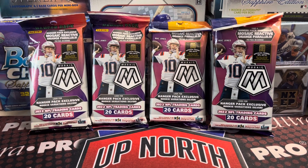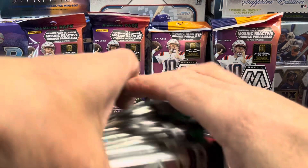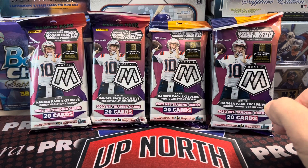Hey everyone, it's Unruh of the Collectors here. We're opening up some more 2022 Mosaic Football by Panini. We have retail packs here. This time we're doing a $90 challenge. So right around the $90 mark, you can get four of these hanger packs from Walmart for $22. You can buy them a little cheaper at Target — we got these from Walmart online. We're going to compare four of these versus six of these solo packs. We'll do those in a separate video, but we're going to open up the hanger packs now and see what we can pull out of these.